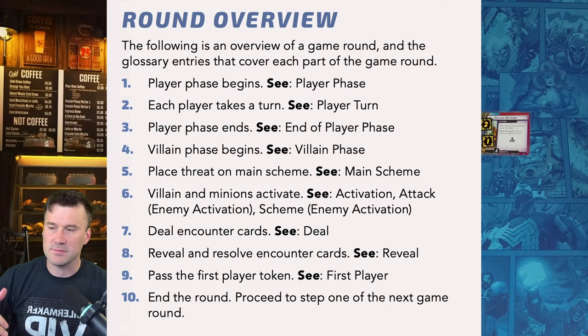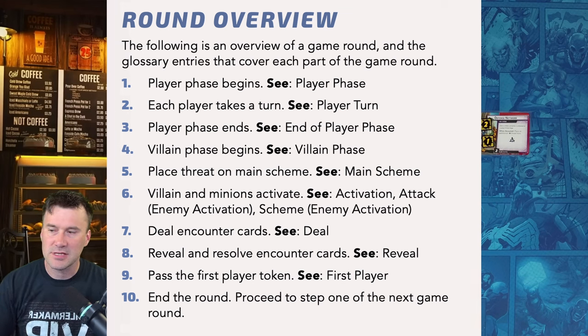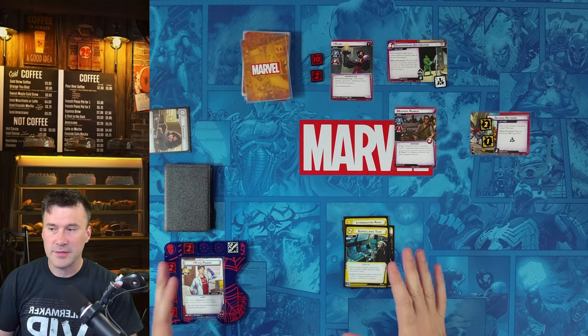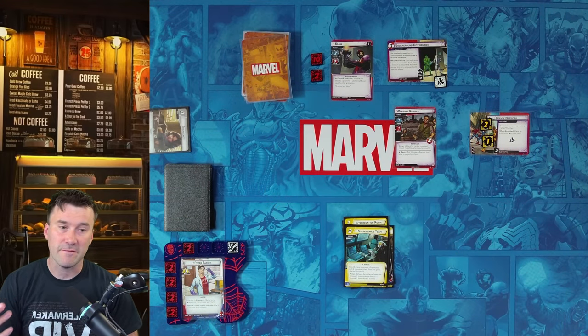Quickly on round structure — from page 4 of the 1.5 rules reference: one, the player phase begins; two, each player takes a turn; three, the villain phase begins; four, threat is placed on the main scheme; five, the villain and minions activate; encounter cards are dealt, revealed, and resolved; then you pass the first player token. That's one full round. There are phases within rounds — player phase and villain phase — and some card effects specify which phase they apply to.